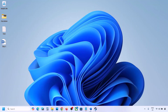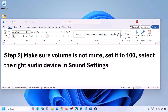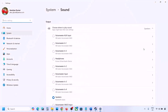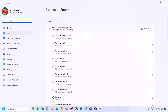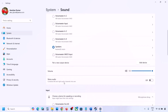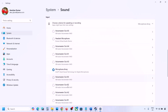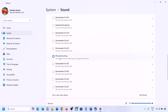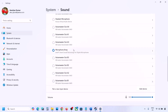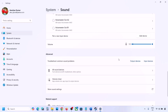Also, select the right audio device in Sound Settings. Right-click on the speaker icon at the bottom right and go to Sound Settings. Under 'Choose where to play sound,' you may see multiple devices. Select your correct audio device and make sure the volume is set to 100. Scroll down for input — if you're using a microphone, select your microphone and the right audio device, and make sure the volume is set to 100.